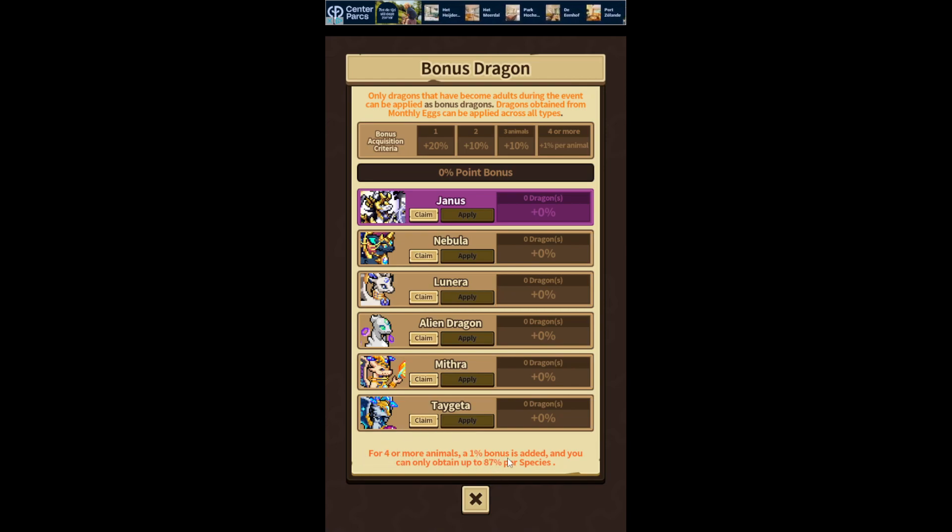For four or more animals a 1% bonus is added, and you can only obtain up to 87% per species. So all these dragons can each reach 87%. I'm assuming it's not per type overall, but per dragon species — so 87% for Janus, 87% for Nebula, and so on for each. With six dragons that's something in the 500% range, which will give you some nice bonus.